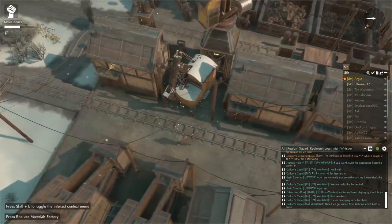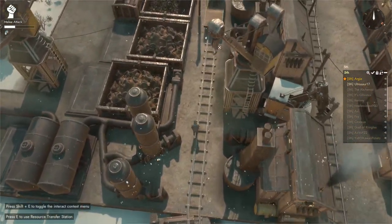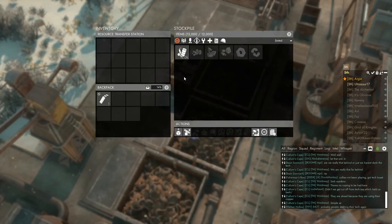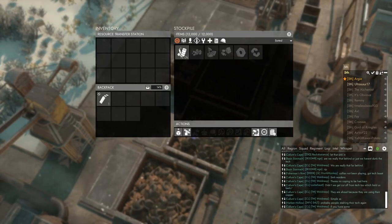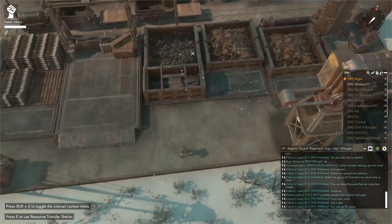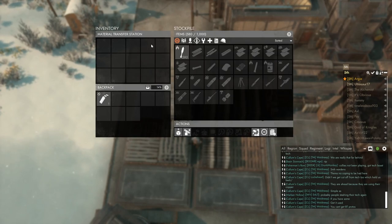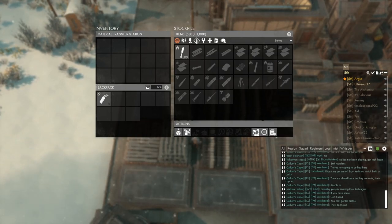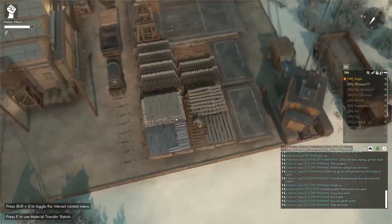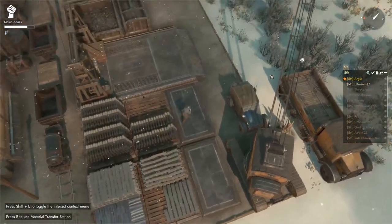Now for some useful things to know about the facility. These are resource transfer stations — essentially buffer storage for gathering resources that you can access with your small gauge rail track, which is much faster than using a truck. Over here we also have material transfer stations, which can hold all the materials you can produce. It's a bit annoying it can't hold some of the more basic materials, but it can hold everything you use or produce in your facility.